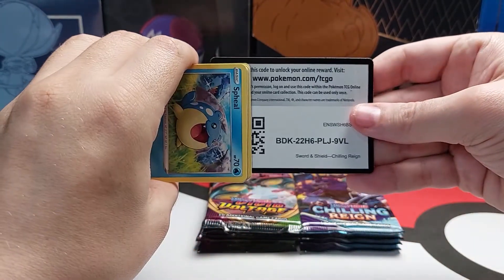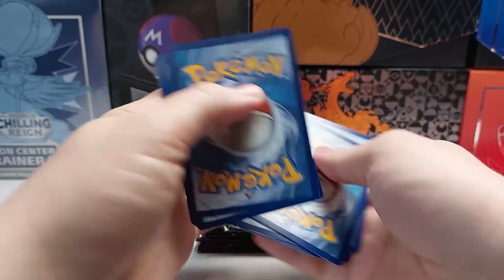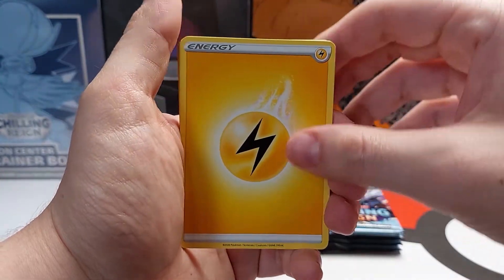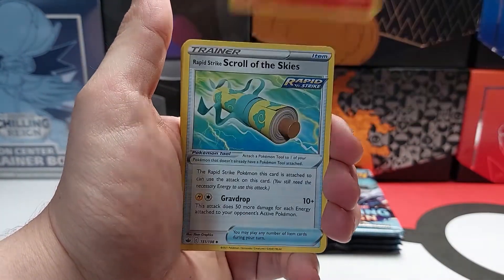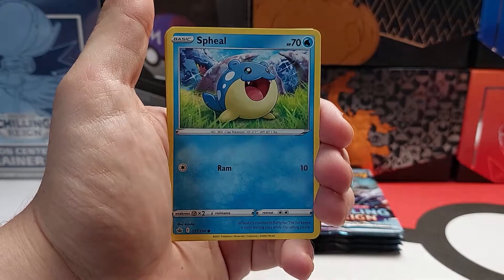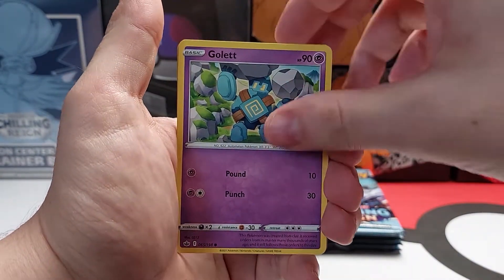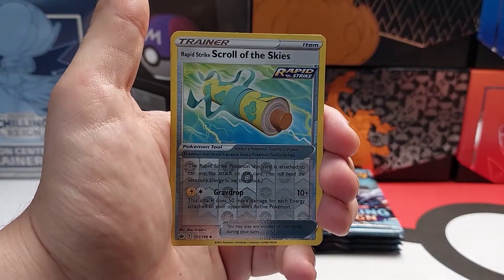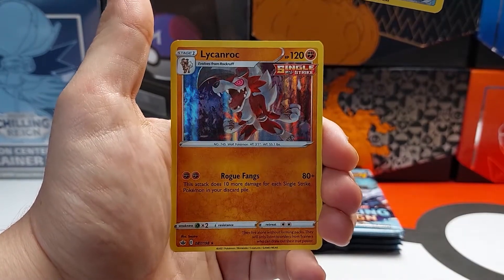Code card. Energy. I got these blisters right off the PokemonCenter.com website. Reverse Holo and Holo Lycanroc.